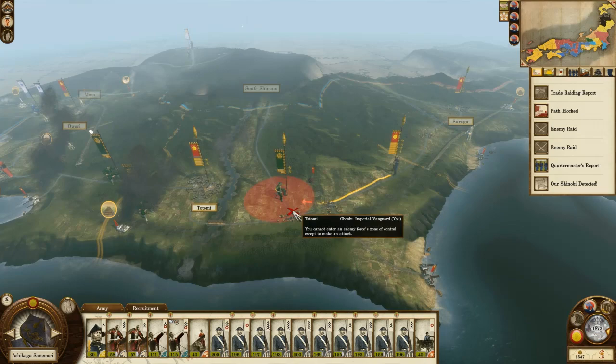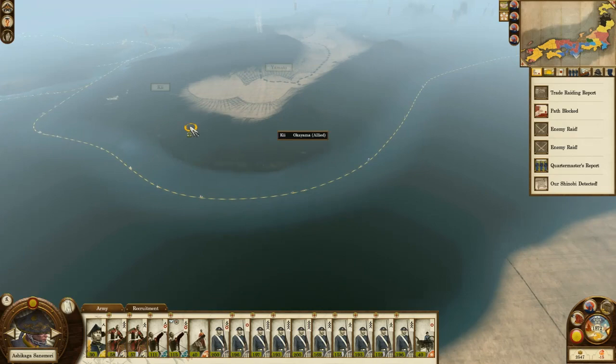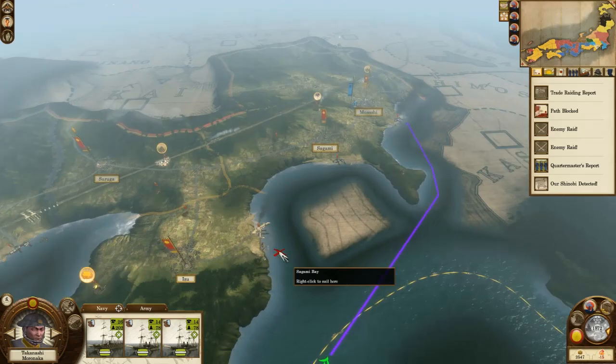I'm guessing these green dudes — looks like they're trying to just run away, they're going to cut their losses and leave. These guys are still going to take a little while to reach their destination, so I think I'm just going to skip ahead until that time.